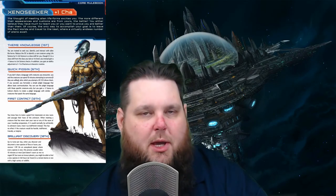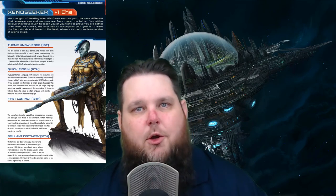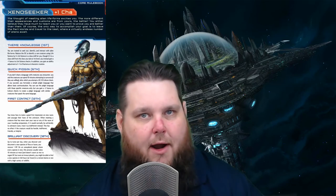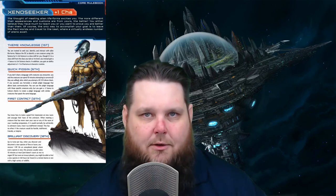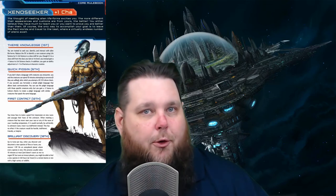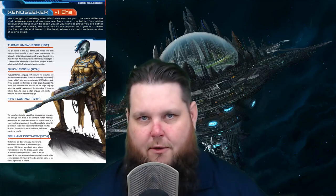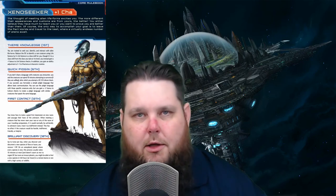At level 18 you get Brilliant Discovery, which invigorates you whenever you discover a new species of flora or fauna. On an unexplored planet, if you spend at least 10 minutes identifying and discovering a new flora or fauna, you regain one Resolve Point — and you can do this twice per day for a total of two Resolve Points. On an already explored and inhabited planet, it takes 1d4 days to discover a new flora or fauna. Keep in mind that you cannot gain this Resolve Point during a short rest stamina recharge.